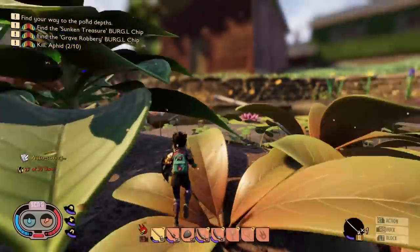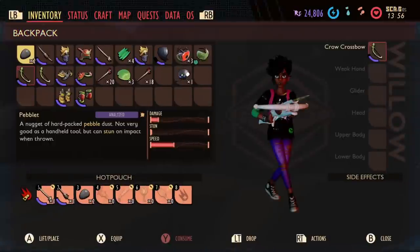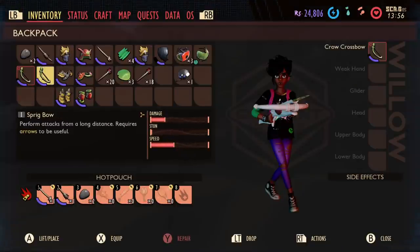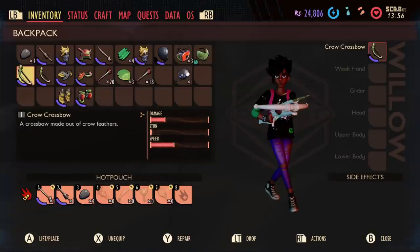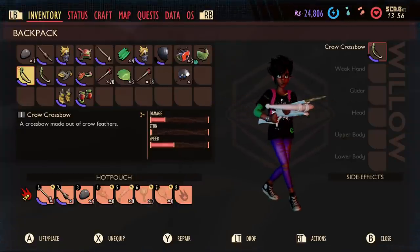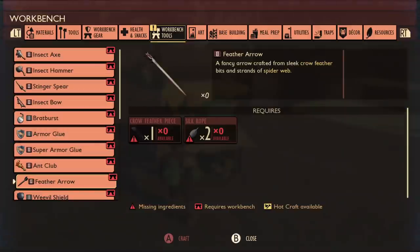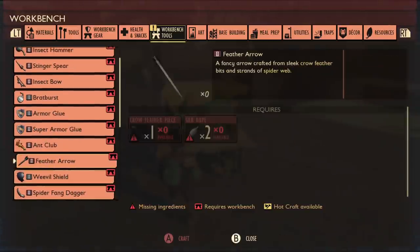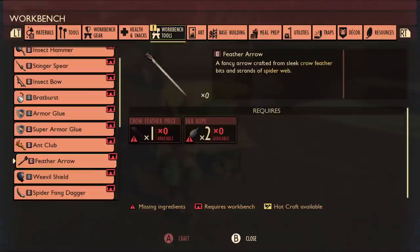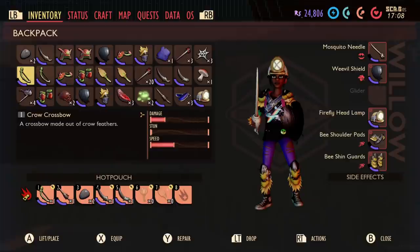The crow crossbow currently does two damage, not very much stun, and nearly four speed — comparing it to a regular bow it looks almost identical. At the moment the crow crossbow is giving infinite arrows, which is clearly unfinished. Maybe you'll only be able to use feather arrows in the crossbow specifically — a lot of games have it that crossbows require particular arrow types that don't work with every arrow. The crossbow is also a two-handed weapon, which is important to note.